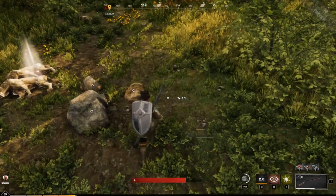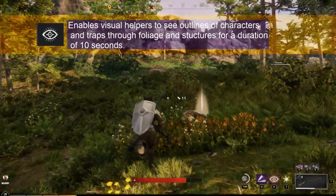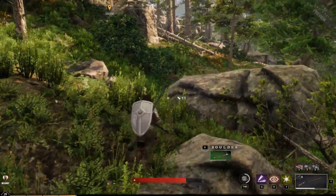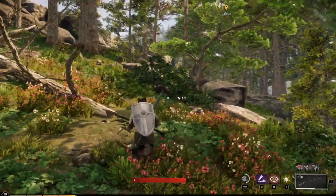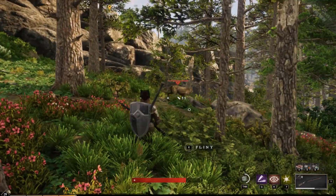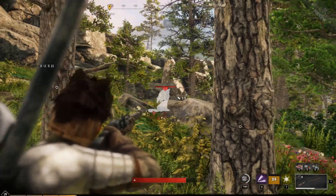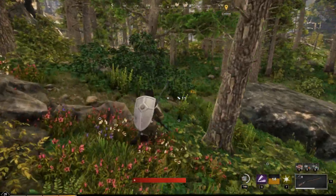The next special ability is hunter's vision, and you might recognize this from a different game when you see it. It's pretty neat. It's very handy when you are defending a fortress because it enables you to see through stuff like trees, rocks, and smoke. You might recognize it from playing Call of Duty. See how cool that is? There's the wolf and there's the wolf behind the tree, and there's a rock and a tree. So that's very handy when somebody shoots a smoke bomb at you — you can see through the smoke.